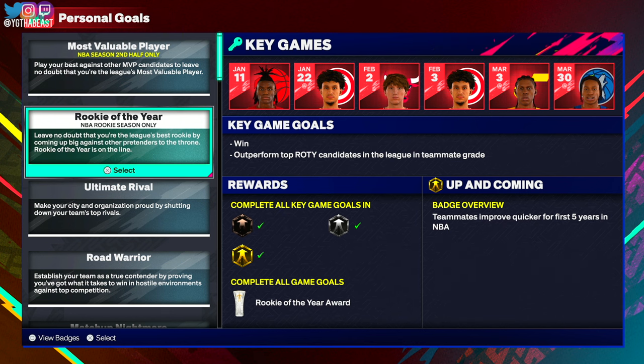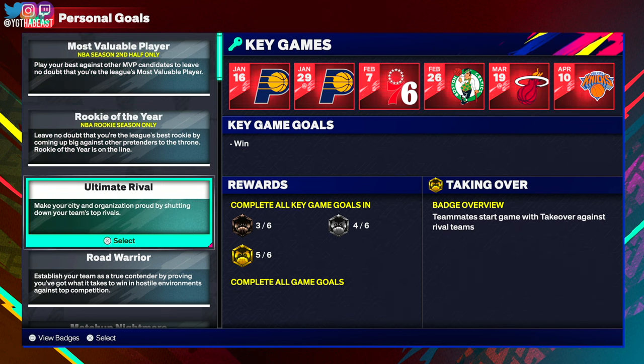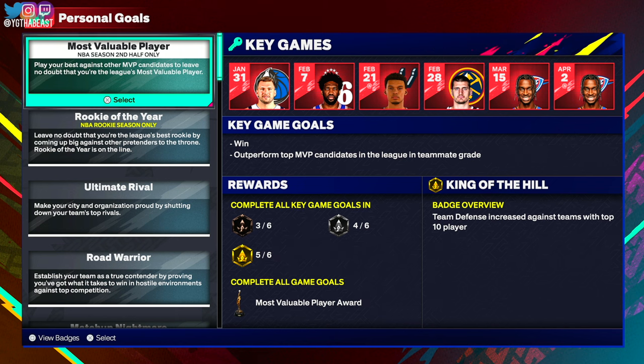We get to pick another goal. I chose 'Rookie Riser' and it's looking like the same set of rookies — we got Rob Dillingham on there, I like Rob. Then we got somebody from Utah, Atlanta twice, the Bulls again, and somebody from the Raptors. But I'm liking this MVP option: 'Play your best against other MVP candidates to leave no doubt that you're the league's most valuable player.' I kind of want to go for that.